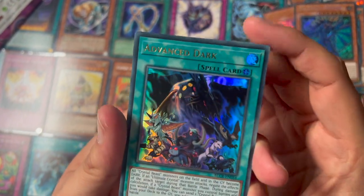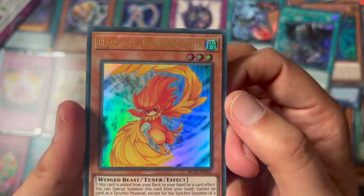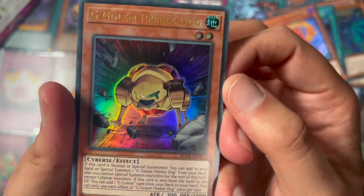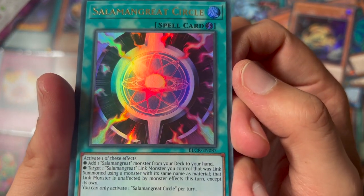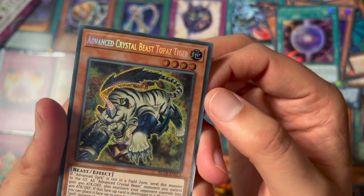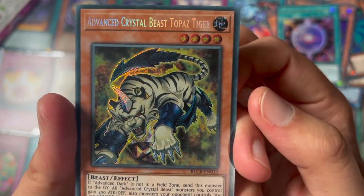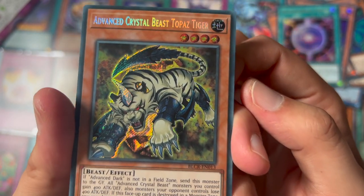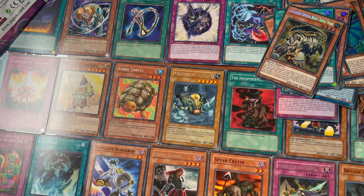See the last pack — we got Advanced Dark, Blackwing another one, G Golem, Salamander Great Circle, and Advanced Crystal Beast Topaz Tiger. I don't think I got this tiger one before — seems like this is my first. Pretty cool! Alright, we'll try next time. Like, subscribe, and comment. Peace.